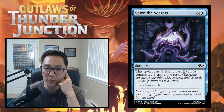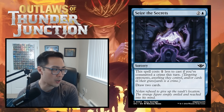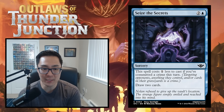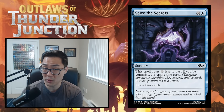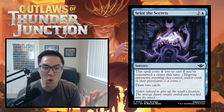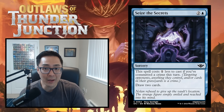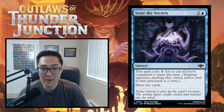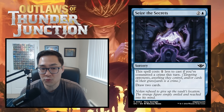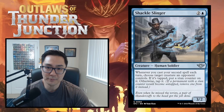Seize the Secrets — two and a blue, draw two cards. This spell costs one less if you've committed a crime this turn. Divination isn't that great anymore, but if you can reliably discount it to two mana it's solid. I'll give this a low C — you'll play it, but you're not taking it highly. Cards like Harrier Strix become more appealing if they enable committing a crime to discount this.